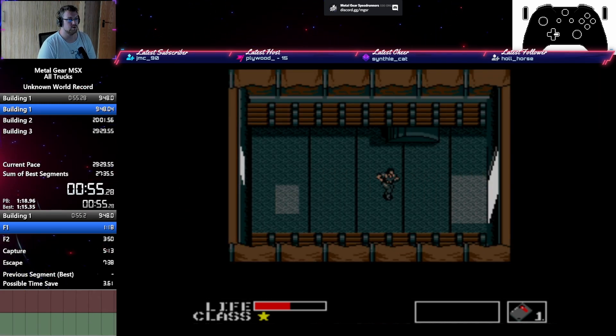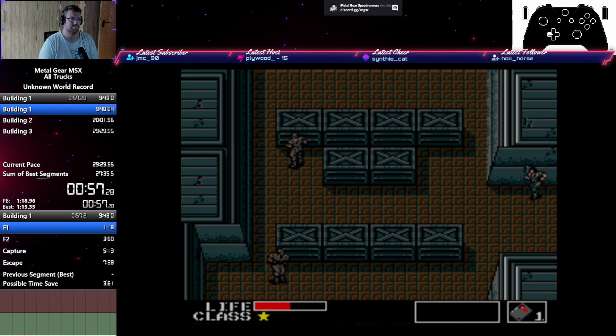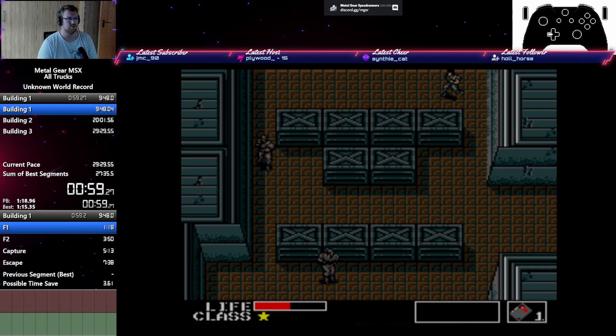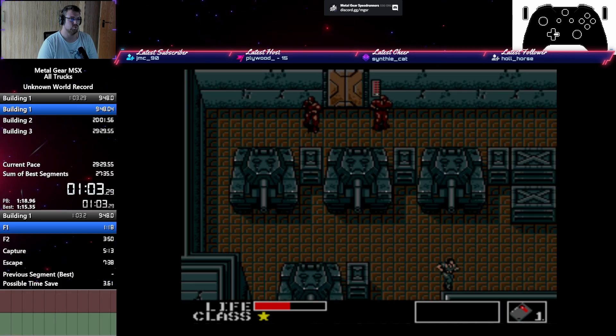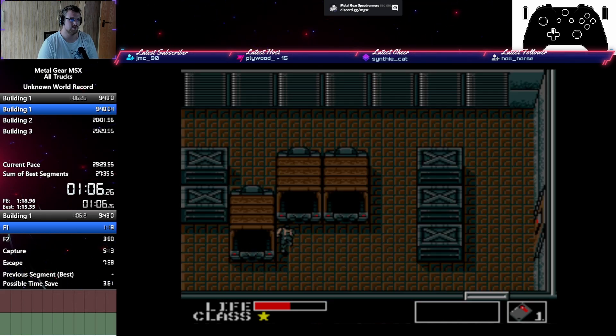There are 3 more trucks on our way that we can quickly visit. As I said, there's no real requirement for us to grab any items. Some of these trucks will actually teleport us back to a different location, so that can be a little bit annoying. We visit this one twice — why not? And then we're good to go.